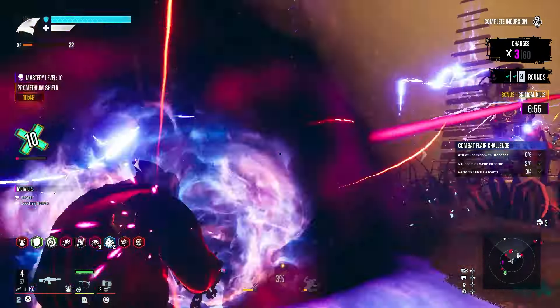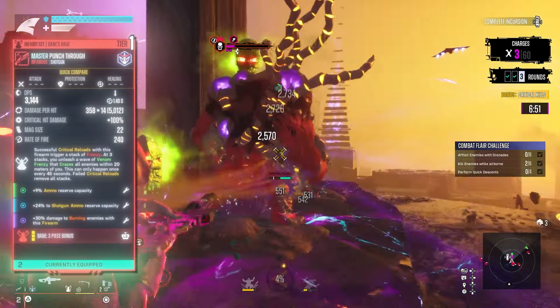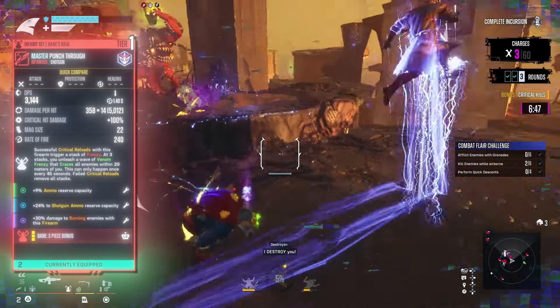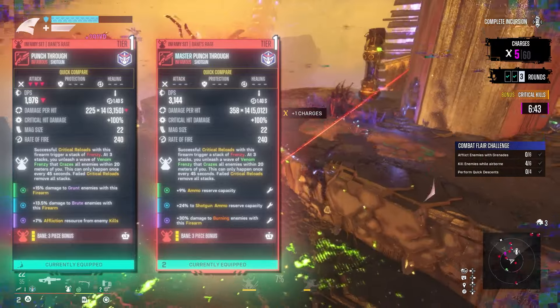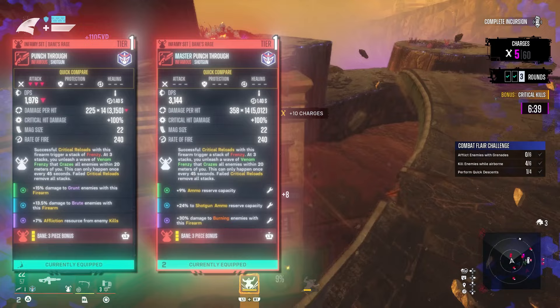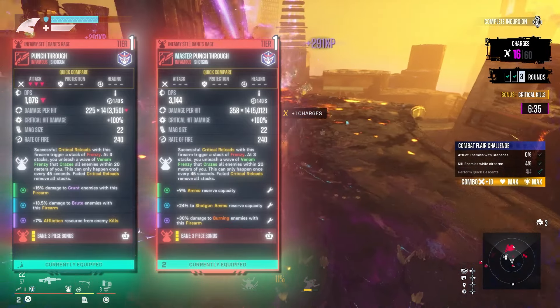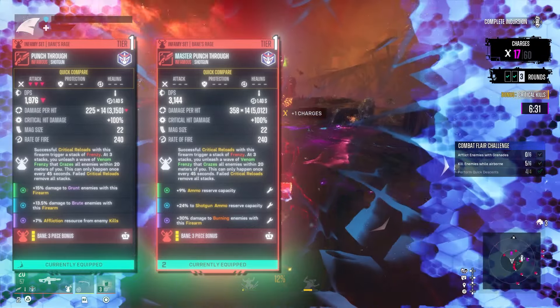The master prefix is pretty obvious once you see it. I have this master punch through with a DPS of over 3000, but if I go down to a regular punch through I got before, it has a DPS of 1900. This is the exact same tier, and I got both of them from the same set of endgame drops. So this is essentially just going to be that upgraded version.